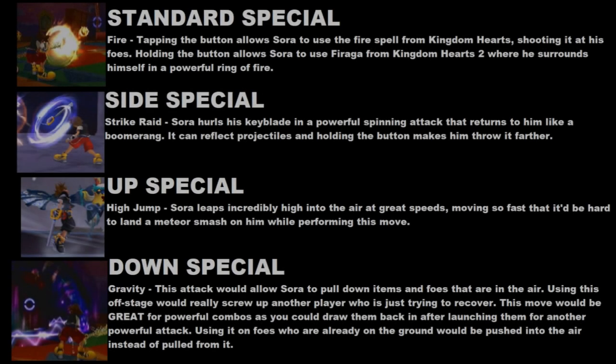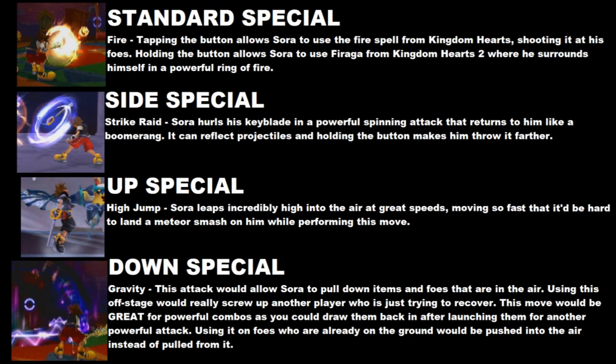When it comes to Sora's standard attacks, he'll likely have some regular Keyblade combinations just smacking around his foe. But he could use magic in some of his smash attacks — for example, his down smash could bring down a bolt of thunder, or his forward smash could cast blizzard as a projectile like Mega Man's forward smash, but getting hit with a fully charged blizzard will freeze you. Pretty standard stuff, but let's take a look at his special attacks.